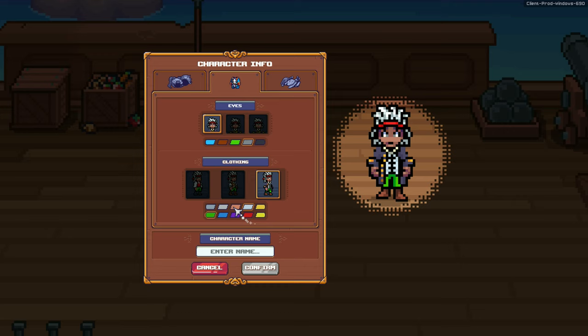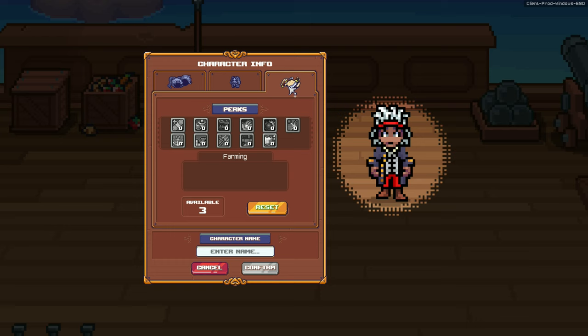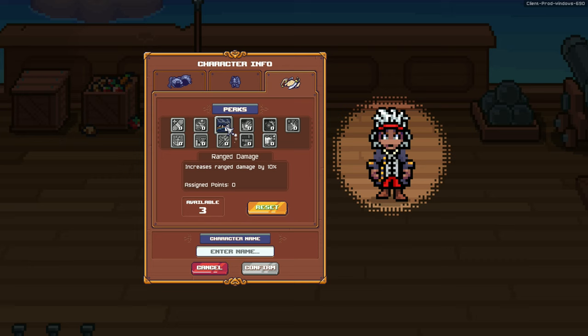This one is for the pants. And this one is for the perks. Here are the different perks: healing, melee damage, range damage, bartering, ship damage, ship health, ship defender, mining drops, farming, better treasures, and ship speed.